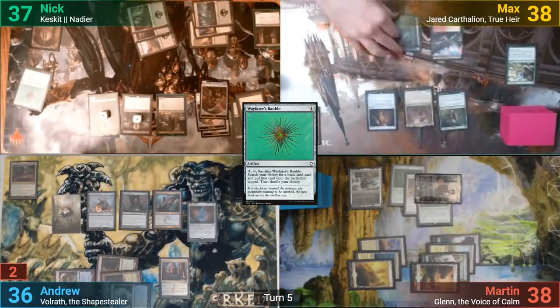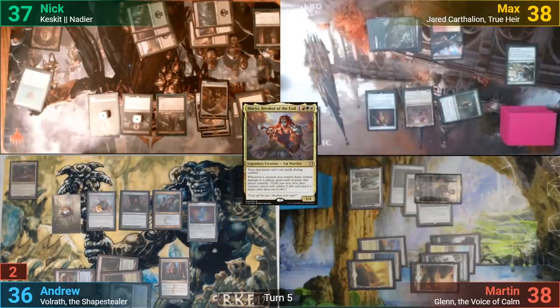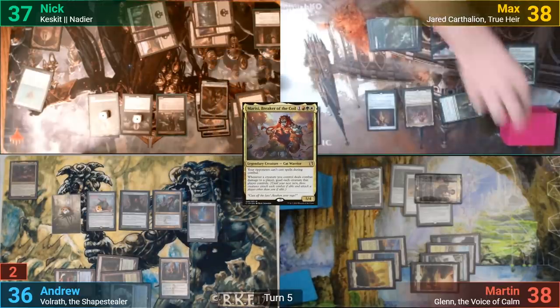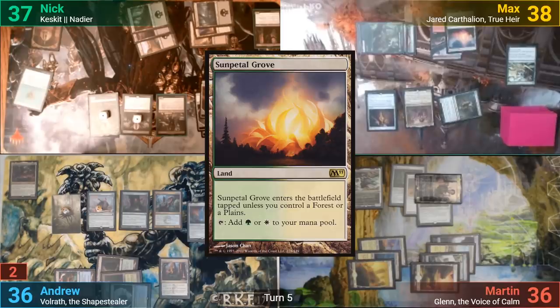Max's main phase has Marisi, Breaker of the Coil, come in, and he goes to combat. He swings the Oakum Adversary again at Martin, dealing two. He draws a card, and Martin's creatures are now goaded. Max then plays a Sunpetal Grove and passes to Martin.